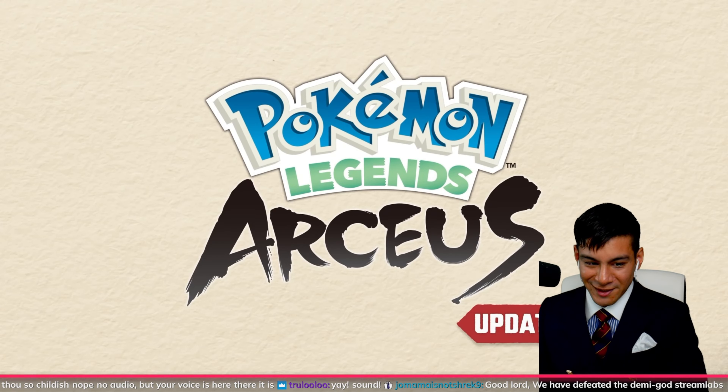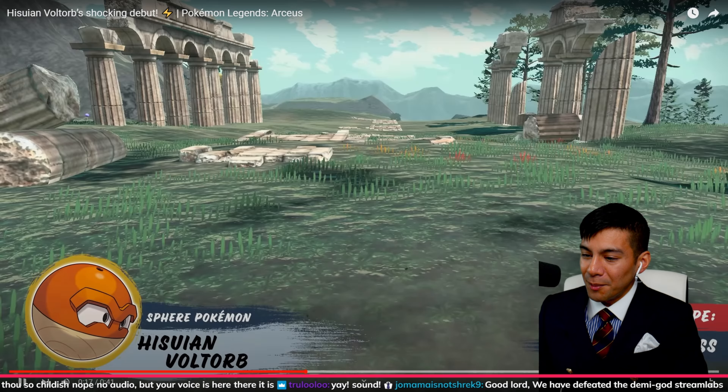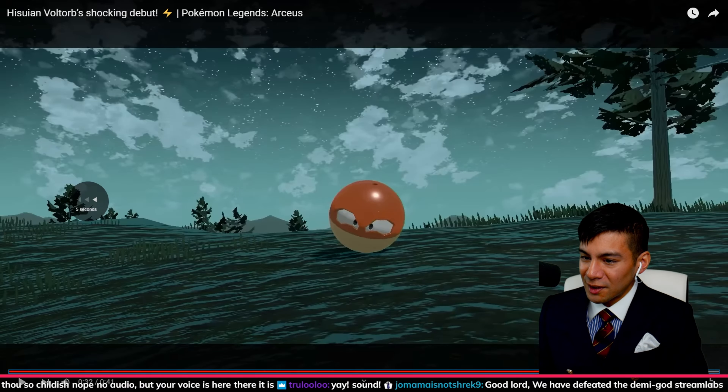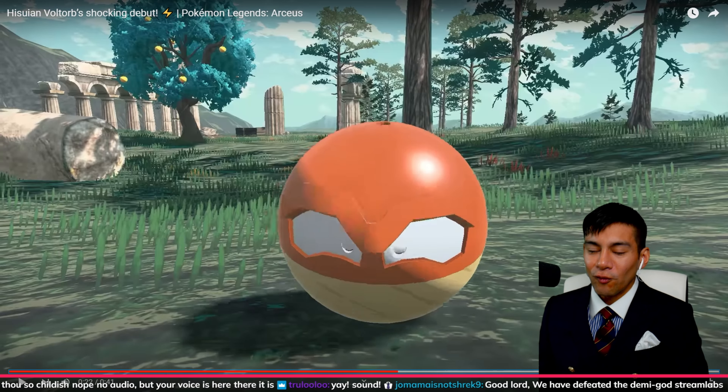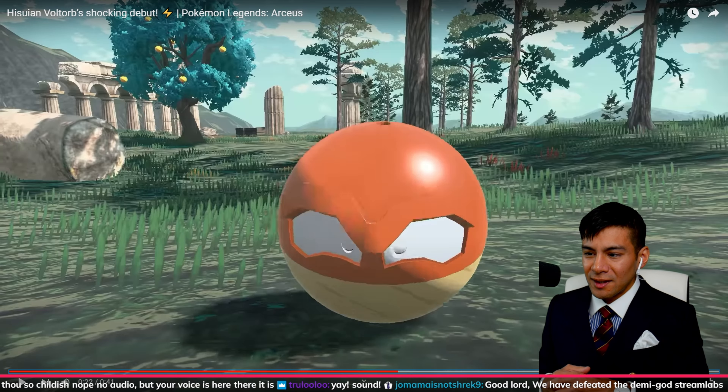Wait a minute, why did Geodude get hit by electricity? Interesting. Don't self-destruct, please. That's pretty cool. I'm really interested in seeing what more ancient Pokemon there are going to be. Because Voltorb looks like a Pokeball because it was trying to blend in with Pokeballs in modern times. So it makes sense that ancient Voltorb was trying to mimic the old-school Pokeballs.